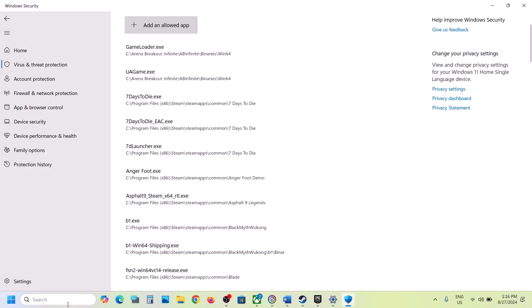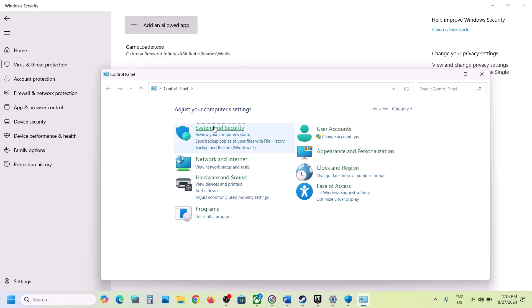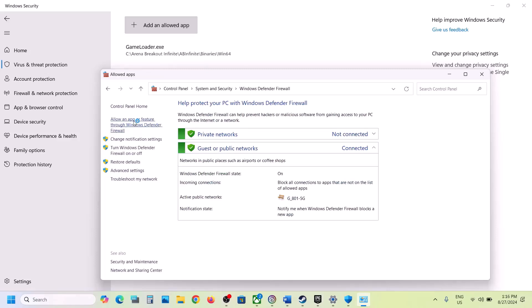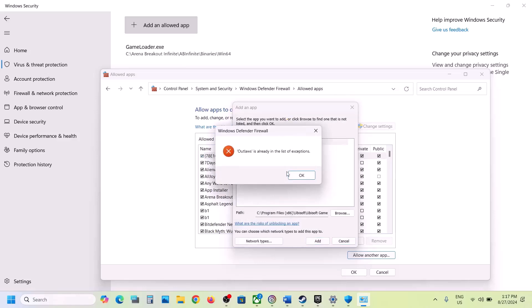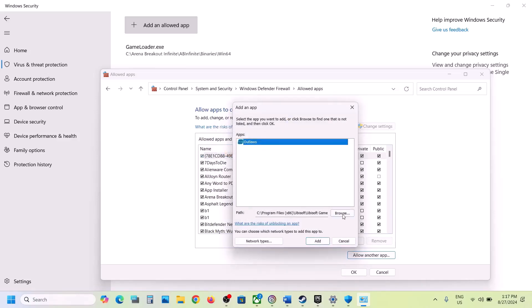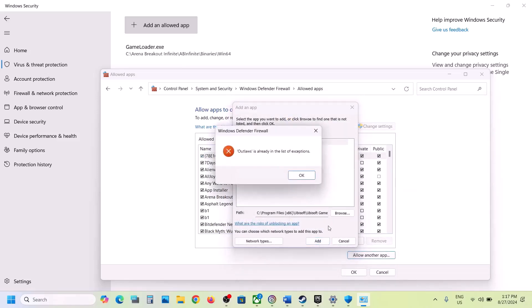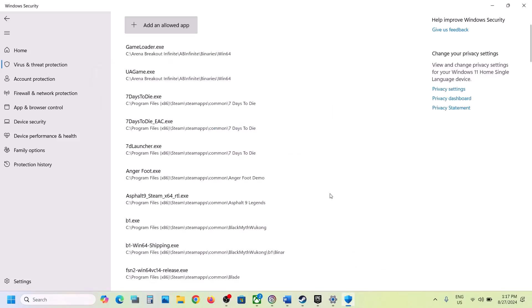Type 'Control Panel' in the Windows search box and open it. Go to System and Security > Windows Defender Firewall, click 'Allow an app or feature through Windows Defender Firewall,' click Change Settings, then Allow Another App. Click Browse, go to the game installation folder, select the game EXE, click Open, then Add. Repeat the same for the second EXE file. Once both are added, launch the game and check.